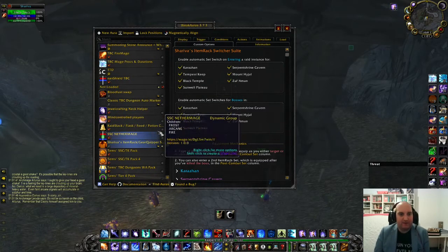Let's have a look at how this WeakAura presents itself once you've imported it. We ignore all the other tabs and just look at custom options. It says automatic switch on entering a raid instance, and automatic set switches for bosses. You can take all of this active as it comes shipped.